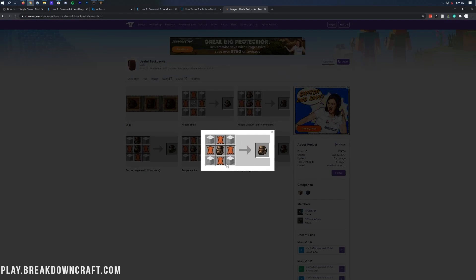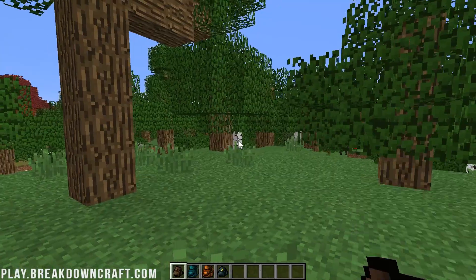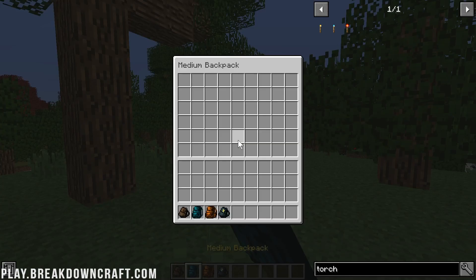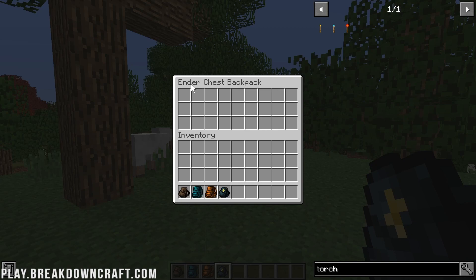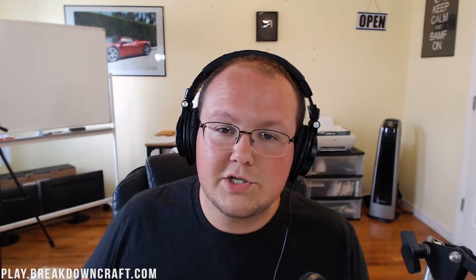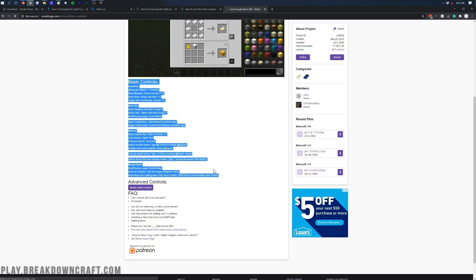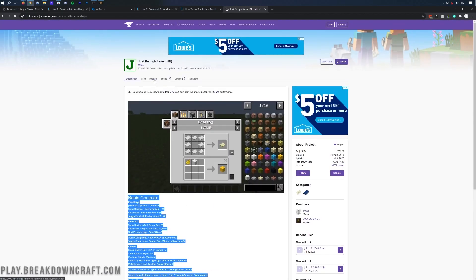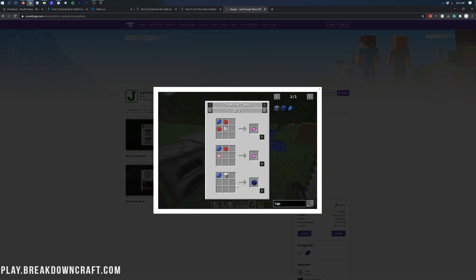Something I personally love about modern Minecraft is the ability to expand your inventory, and that's what Useful Backpacks allows you to do. You're not just limited to that small default inventory — you can use backpacks to get a different sort of expanded inventory space. But with an expanded inventory, you kind of need to be able to see how to craft all these different items. In order to do that, you can use a mod like Just Enough Items. Just Enough Items is a utility mod — it's not adding anything new to the game like Mekanism or Useful Backpacks.